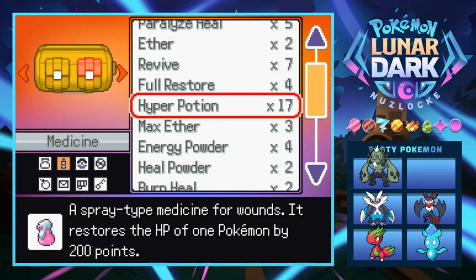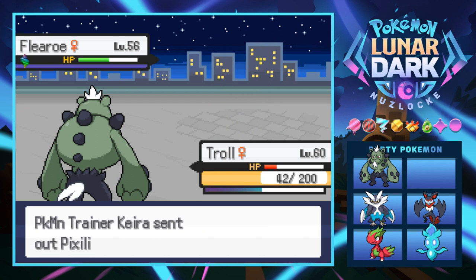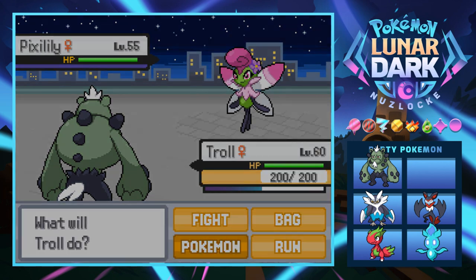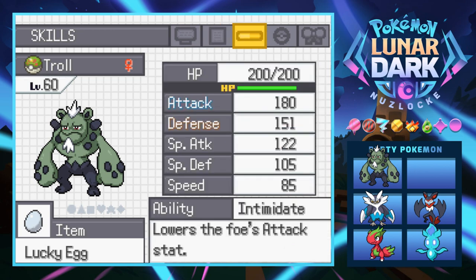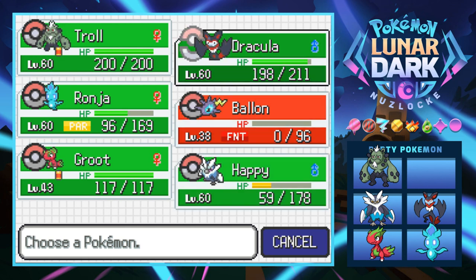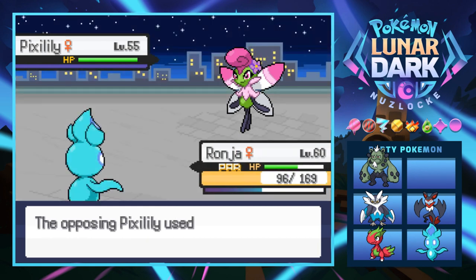She goes into Pix Lily at level 55 — it's going to hit hard with a fairy move. I need to get Happy back to full. I'll go into Ronja — I think she can take an attack. Mystic Wave doesn't do much, we're good. Hyper Potion Happy. Mystic Wave again, okay fine, we live. Thank you for switching — that actually really helped me out. Now I'll bring in Happy, making sure we have enough health to handle whatever comes next.